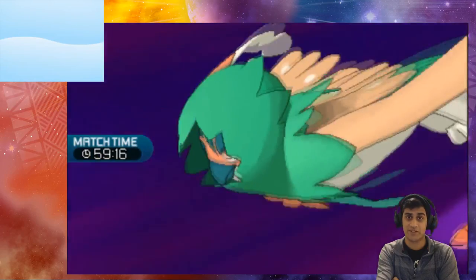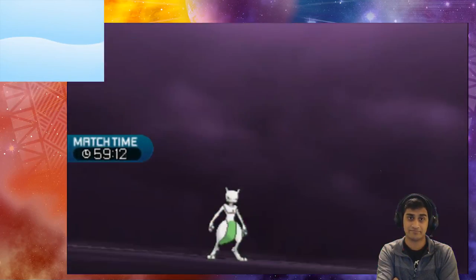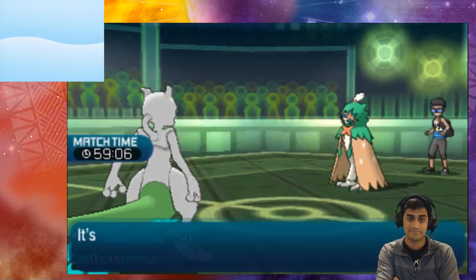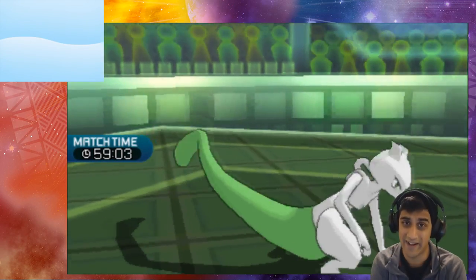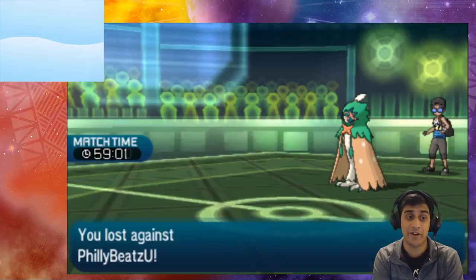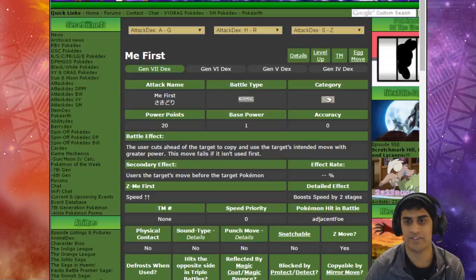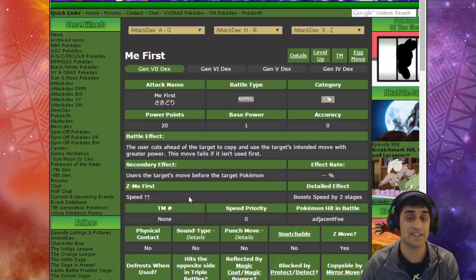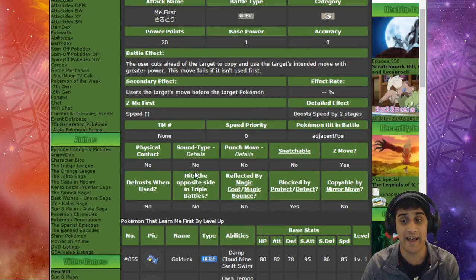So signature Z moves are definitely debunked by this. That whole myth of copying another Pokemon's Z move or special signature Z move is gone. Back to Serebii: the description confirms the move fails if not used first. On the bright side, even if it doesn't KO, you still get a +2 speed boost, which is pretty nice.